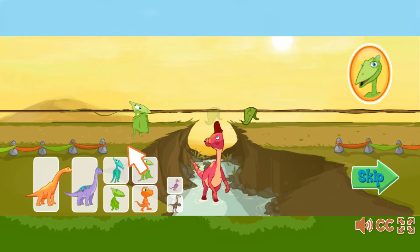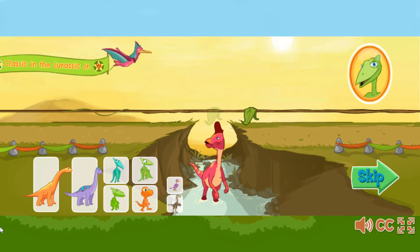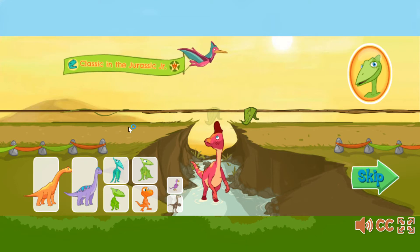Click on the dinosaurs to add them to the rope. Click on them again to take them off the rope. The most dinosaurs you can add to the rope is four. Add dinosaurs to the rope until the weight of your team equals the weight of the other team. Remember, the most you can use is four.